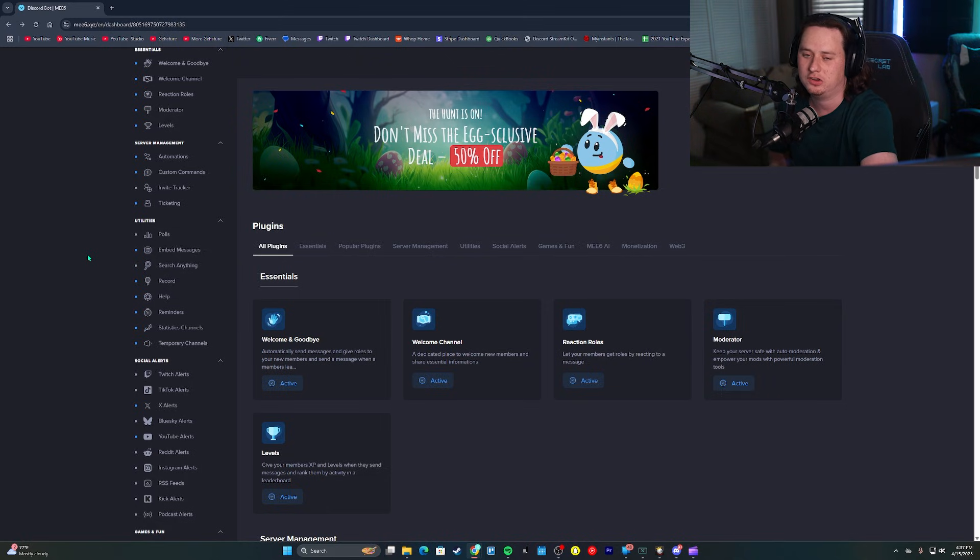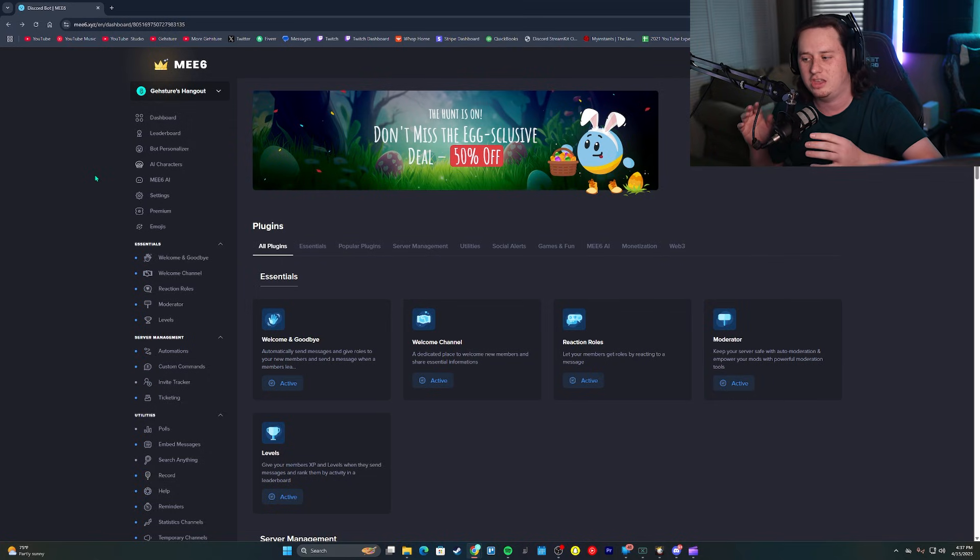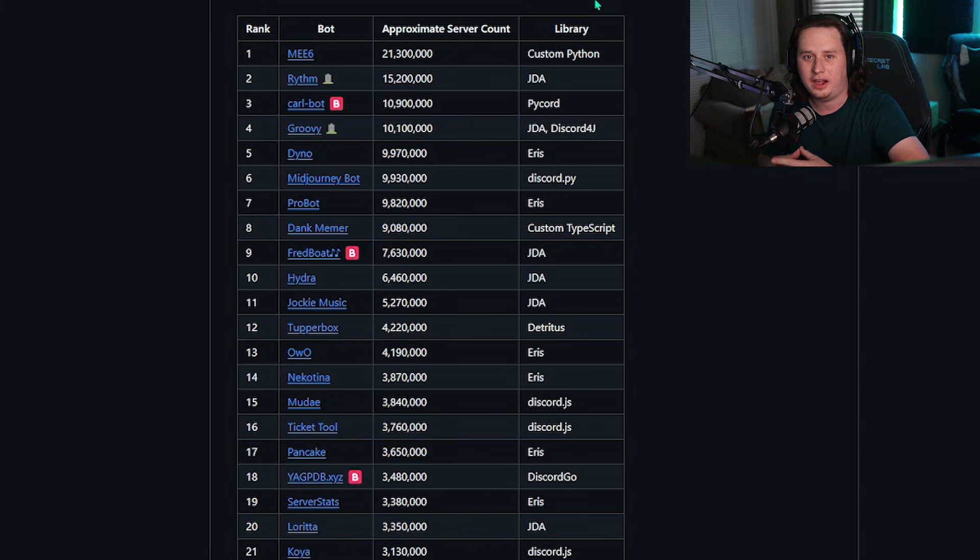Let's talk about why MEE6 has such a bad taste in people's mouths. I prefaced the video to go in with an open mind because MEE6 has done some shady stuff in the past that caused them to gain a lot of hate. MEE6 is the absolute biggest bot on the Discord platform — one of the first ever bots created for Discord — and it is in over 21 million Discord servers. The closest bot still in operation is Carlbot with 10.9 million servers, literally half of what MEE6 has.